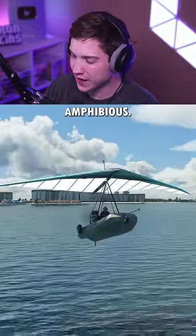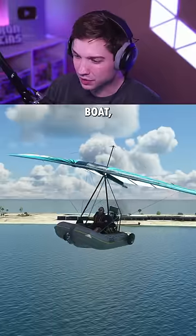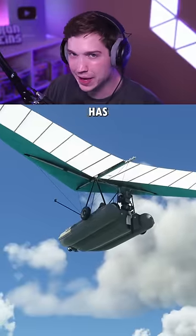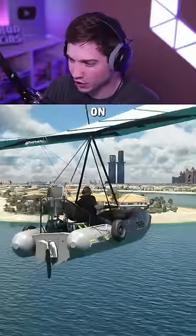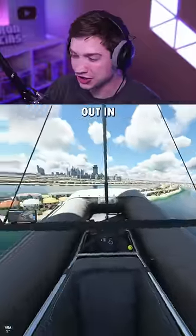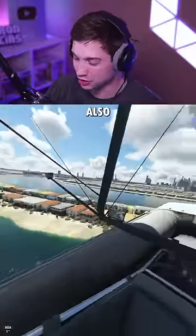And next up is the Skywave Amphibious. This thing is a boat, a hang glider, and a plane all combined. Surprisingly it also has landing gear that works, so this thing can land on water or on land. And considering that there's no cockpit at all — this is just out in the open — the view from this is also insane.